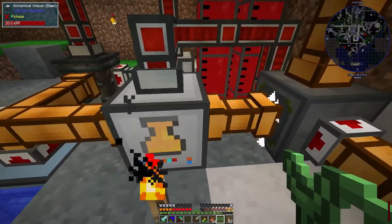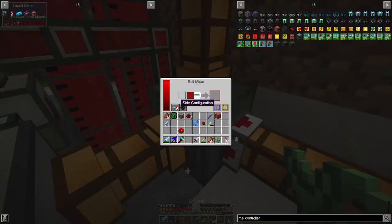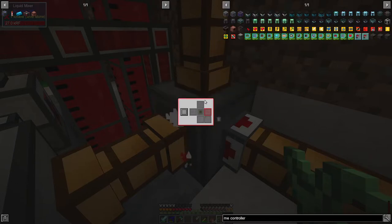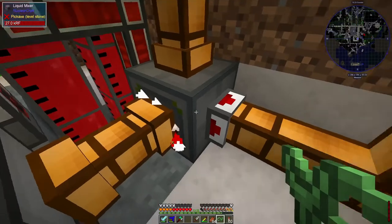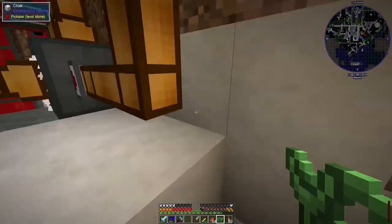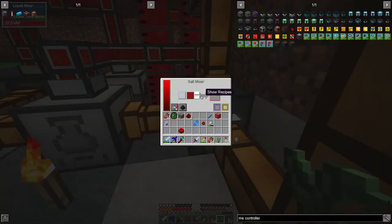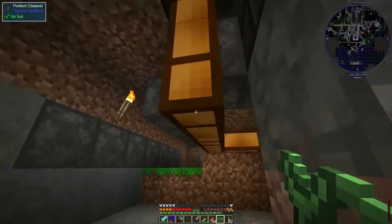I'm quite pleased that I eventually managed to get it working with some help. The problem was I didn't realise that if you set a side as an input, it could still also be set as an output — in which case you try to pump both things in and out on the same pipe, and that doesn't work. But it is working now. This machine is running and it's producing a bit of life essence, which is going out down the pipes and into the tanks over here.